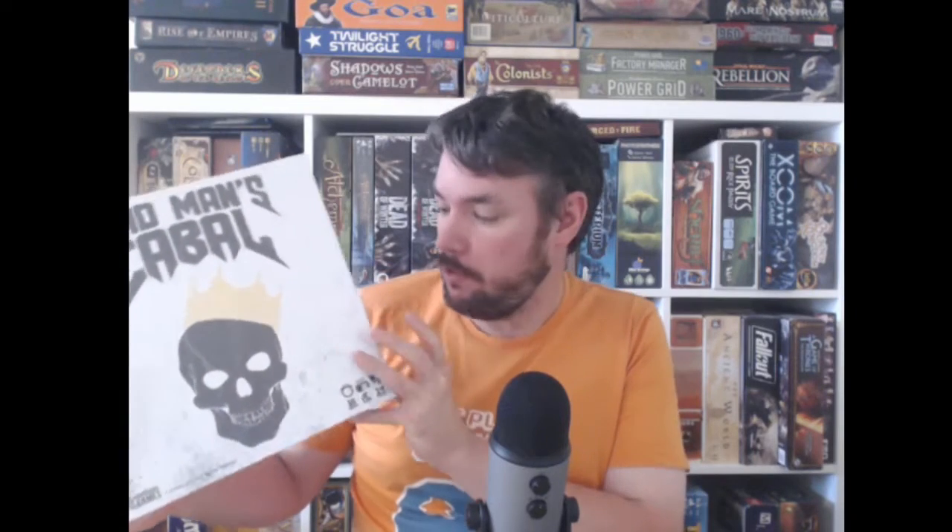Hello everybody, I'm Chris, from the Large and Unnecessary First Player Token Podcast, and I am here to bring you another Unnecessary Unboxing video. Today I am going to be unboxing Dead Man's Cabal, which is designed by Daniel Newman and published by Pandasaurus Games, who are quite a big name these days. They have published things like The Mind, which was massively popular, Dinosaur Island, Machi Koro, that kind of thing. So hopefully another good thing from them.